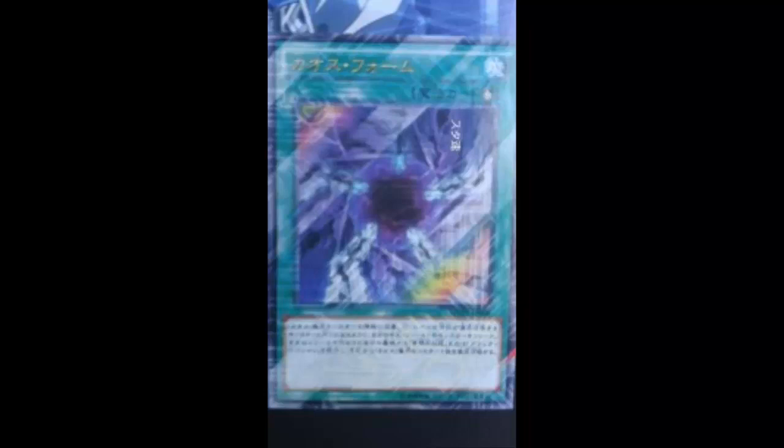The biggest problem with Chaos Form is that it doesn't specifically name Blue-Eyes Chaos Max Dragon, so there's no Pre-Preparation of Rites search. But it's fine, because this card is Level 8, and there's a particular famous Yu-Gi-Oh dragon that's also Level 8 and a Normal Monster. Advanced Ritual Art — send Blue-Eyes from the deck, summon this. That's why even before Chaos Form was revealed, people knew it was playable. Advanced Ritual Art says the monster must be ritual summoned, but it doesn't say it can only be summoned with Chaos Form, so you can summon it with Advanced Ritual Art.